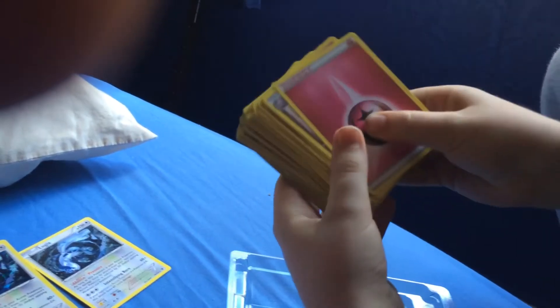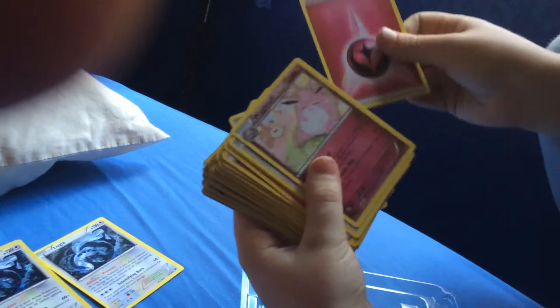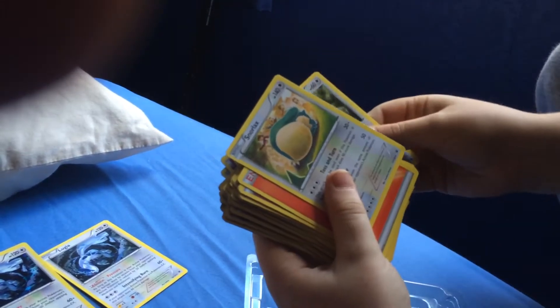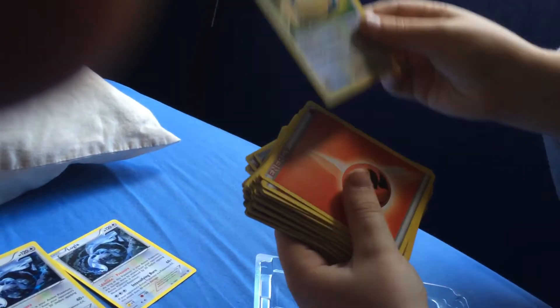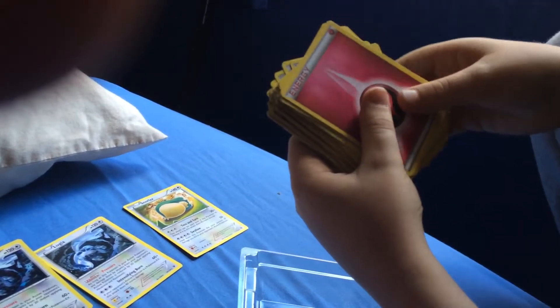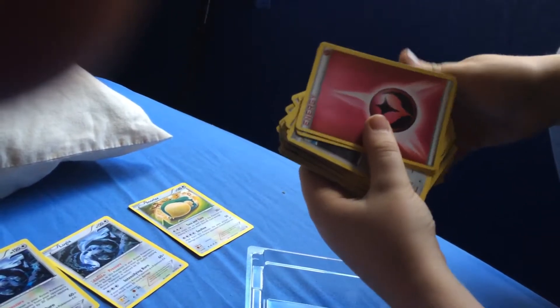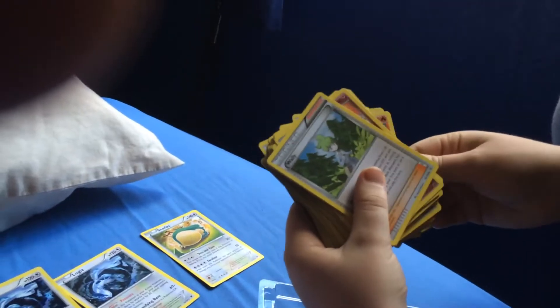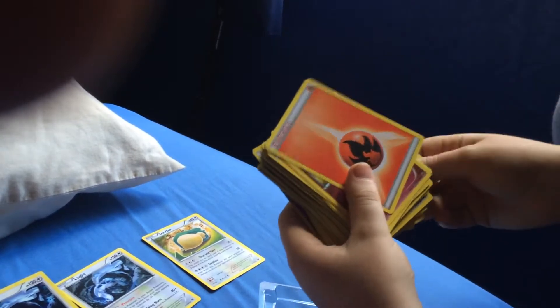Then we've got another energy card, then a Wigglytuff again, a Whismur, Snorlax 140 — that's the best card yet. Then we've got a fire energy, then another one, then another one again, then a Meowth. I think that's the start of the deck.